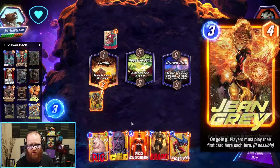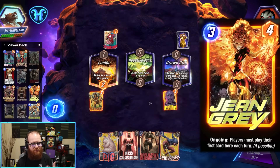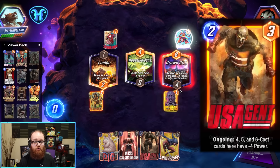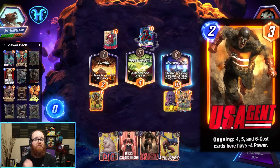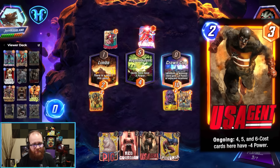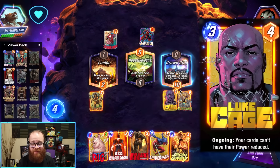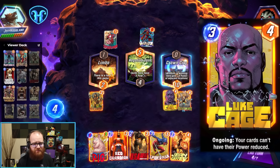Jean Grey is pretty solid right now — she's another effect that can help you keep that White Widow path clear to get those extra points of power. We have Red Guardian that can disable troublesome things. We have US Agent, who combos really cleanly with Jean Grey since your opponent's big cards are all going to be on that same path. We have Luke Cage that not only mitigates US Agent's drawback on our Stegron, but also just helps mitigate a lot of location variants like the Negative Zone, among others.